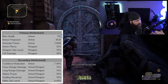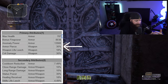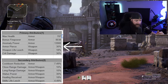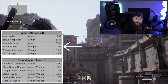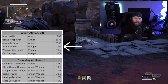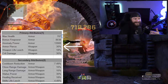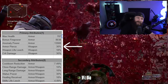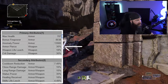Armor pierce is a stat that appears on weapons and is exactly as the name suggests. Enemies can have an armor value, and your armor pierce value is how much of that enemy's damage reduction you circumvent. The exact math is difficult to test, but theoretically if you can stack your armor pierce higher than the damage reduction of the enemy you're shooting, you essentially negate all of that armor.